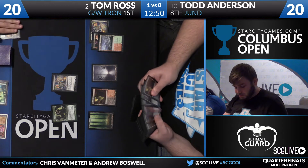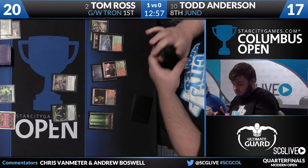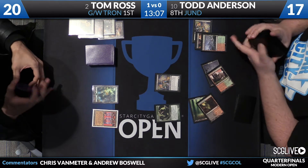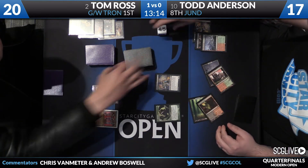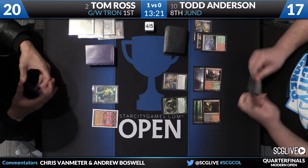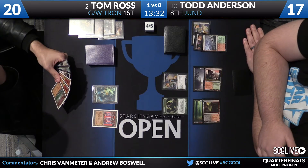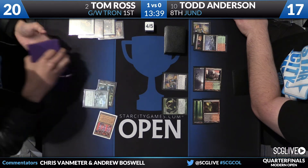Todd makes great use of the extra land from the Path to Exile, reloading with a Dark Confidant and a Tarmogoyf. Matt Ayers wins his match over Dan Musser two games to zero — Dredge moves on to the top four. Tom is not in a comfortable position: Todd now has a threat and a source of card advantage, giving him the ability to pull ahead on two axes — generating more resources while attacking Tom's life total.